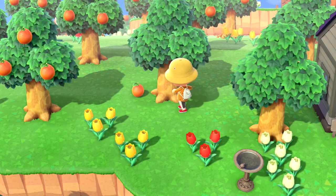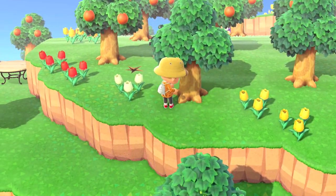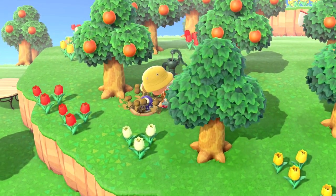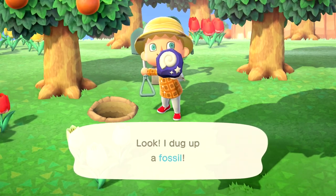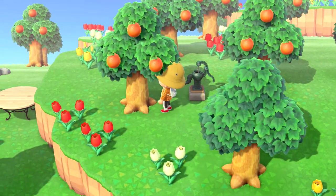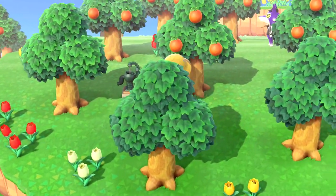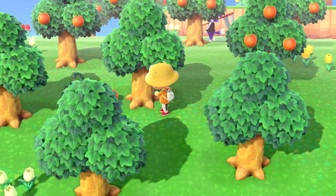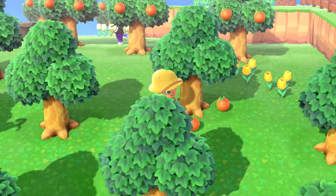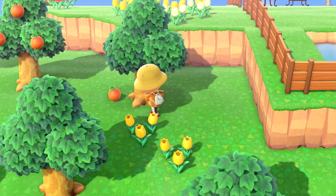I would recommend first getting coconuts — you will find coconuts on every island that you go to on the beaches. Collect as many as you can and keep going until you find something other than your home island fruit. For me it was oranges. I was able to gather about nine oranges on the island and you want to bring them back. You don't want to use them, you don't want to sell them. You want to keep them. It's going to take you a few days to do this process, but you want to replace every single tree on your island that's not your home fruit. For example, I left every cherry tree where it was and replaced every other tree on the map with an orange tree. I literally just chopped down the tree, used the resources to build stuff, and replaced it with an orange tree.